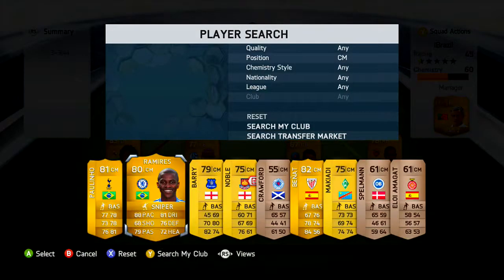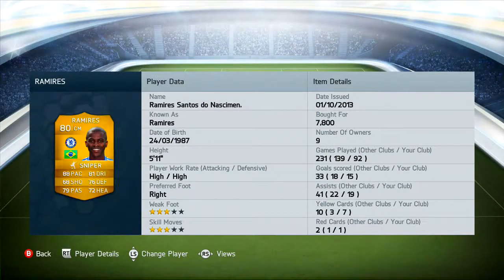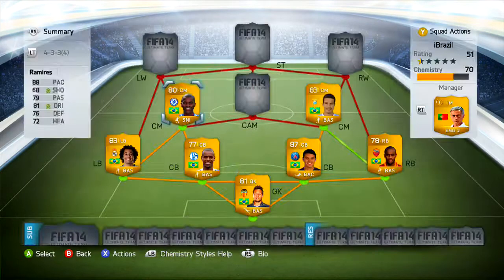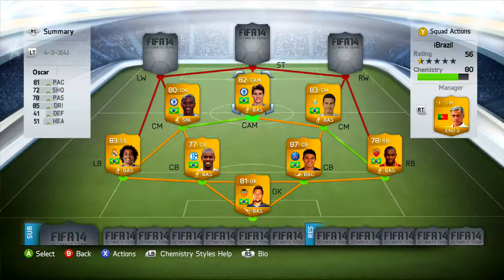Our next center midfielder is Ramirez — the pacing beast in center midfield. He's in a Sniper chemistry style. I picked him up for 7.8k. He's scored 15 goals for me, 33 in total, and 41 assists in total — 19 for me. He's got 88 pace, which is unbelievably pacey, and 80 dribbling. His player work rate is high attacking and high defending. Three-star weak foot and four-star skill moves. A decent player in center mid to help out the strikers and defense.